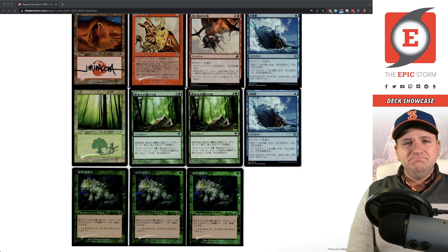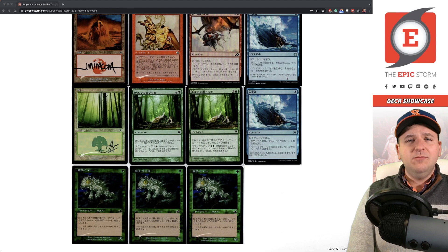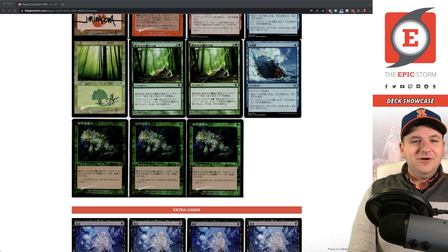My Hydroblasts are actually out being signed right now — they're with Mark Aronowitz. Lake Hurwitz did another signing with Mark minor — I just need to get them back. These are scans from before I sent them out. They're here mostly to deal with Atog; if Atog gets banned out of pauper I'll probably stop playing these, and that slot would go to another Shredded Sails.